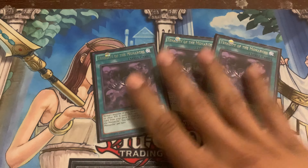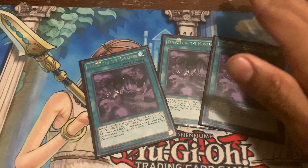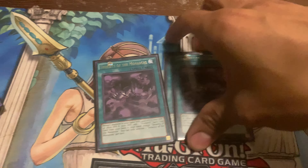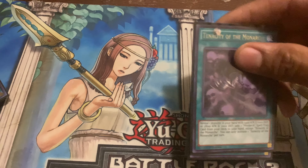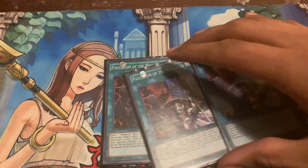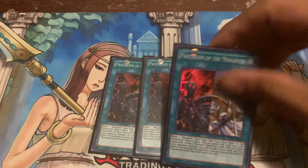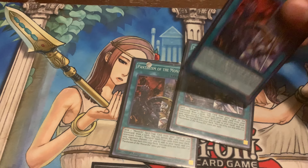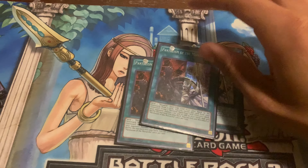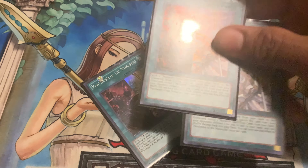Triple Tenacity — you can utilize it with Majesty's Fiend, Erebus, and Caius, but not Vanity's Fiend since his defense is 1200, which is just annoying. And triple Pantheism — the fact that it's back at three makes the deck really fast again. You can use Pantheism to pitch a monarch, get the search effect, and then possibly get another Pantheism or Tenacity to your hand. If you have a monarch in hand you can pull off the power play of using two Pantheisms in one turn.